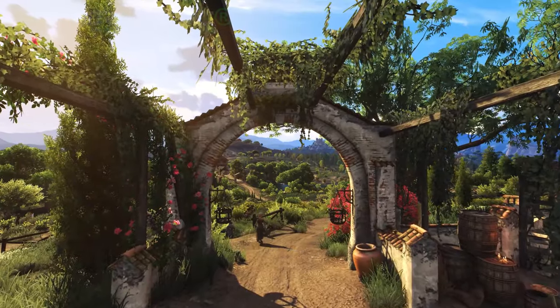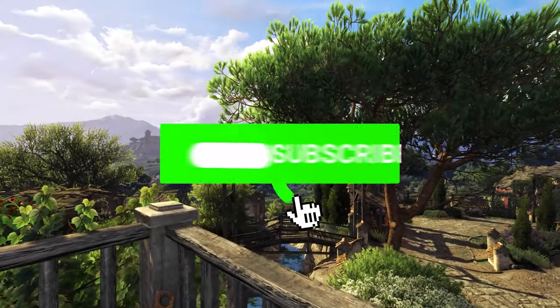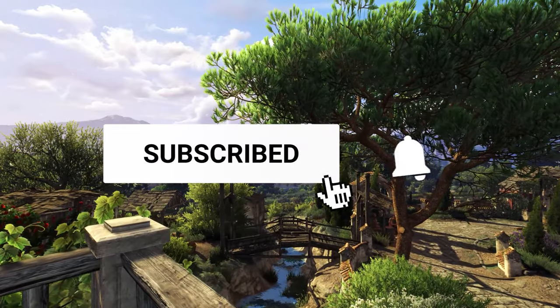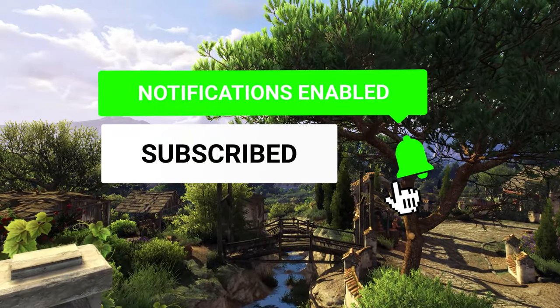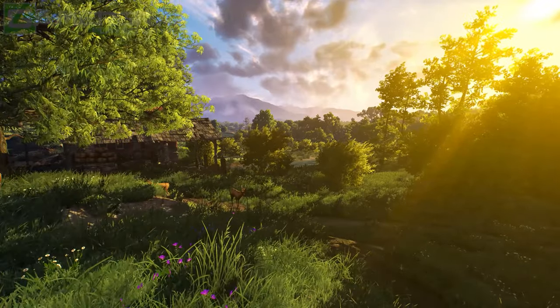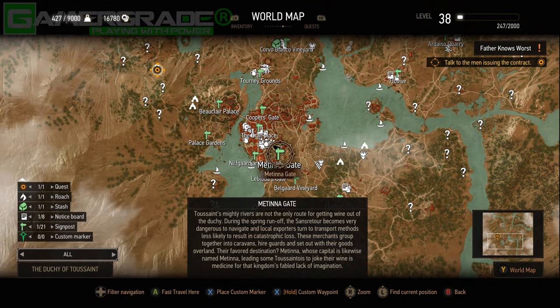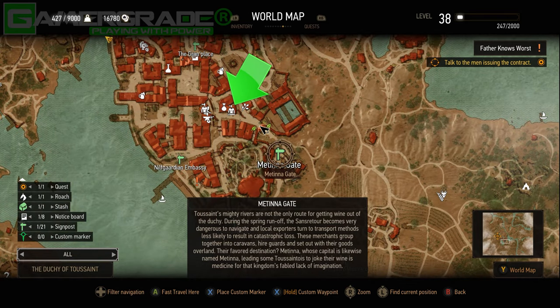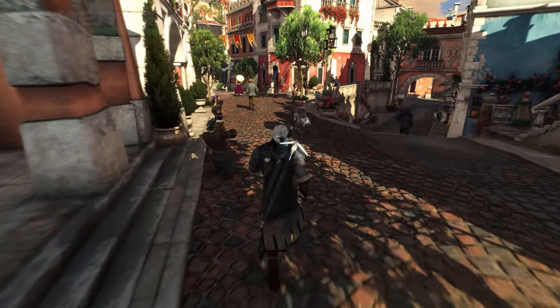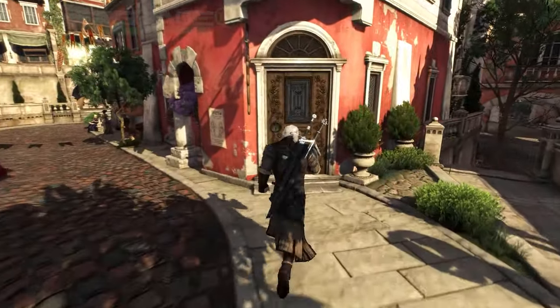Manticore Witcher gear can only be found and crafted when visiting the country of Toussaint, exclusive to the Blood and Wine expansion — specifically when visiting the only Grandmaster crafter in the entire game, named Lazar Lefargue. You can find Lefargue inside his specialised workshop, located directly north-west of Matina Gate. He specialises in both weapons and armour, so once you upgrade him to Grandmaster, he'll become your one-stop shop for all your crafting requirements in the entire game.